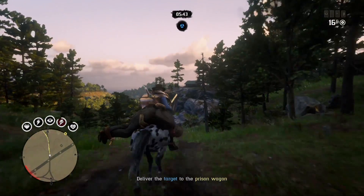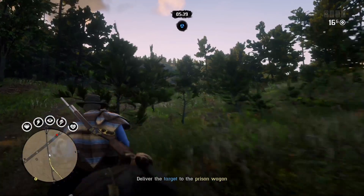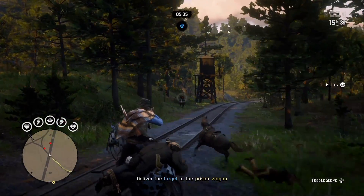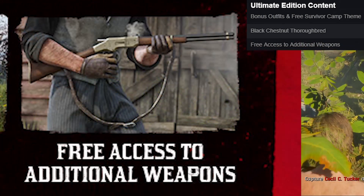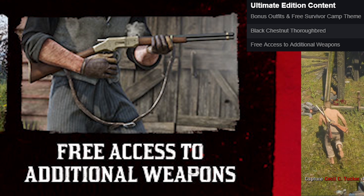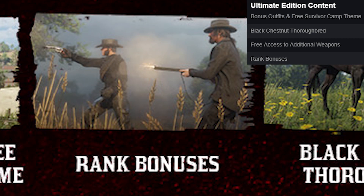The ultimate edition has those exact same bonuses — everything for the single player and story mode — as well as four exclusive offers for Red Dead Online. These include bonus outfits and the free Survivor Camp Theme, the Black Chestnut Thoroughbred, which is a really great starter horse when you finish the prologue in online, free access to the Varmint Rifle, Pump-Action Shotgun, and Volcanic Pistol in online, as well as a rank XP bonus up to level 25 in Red Dead Online.